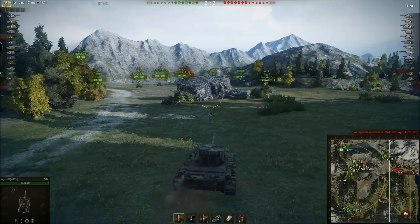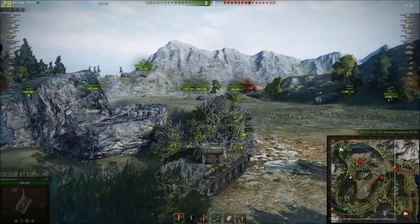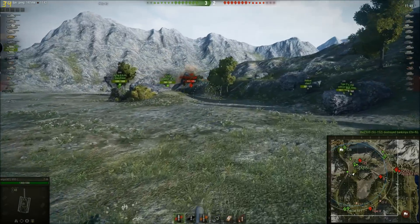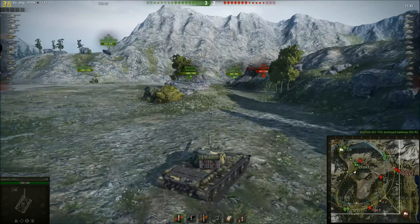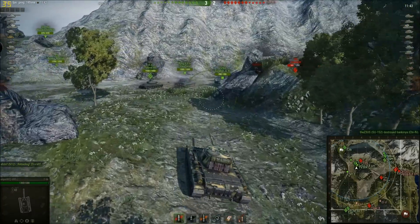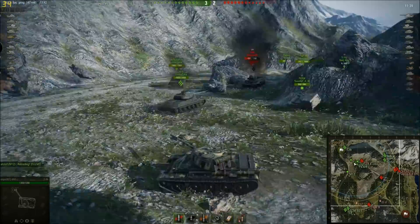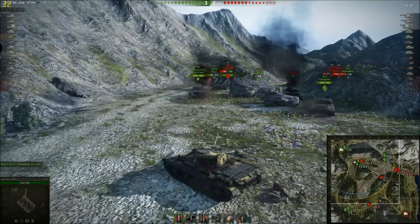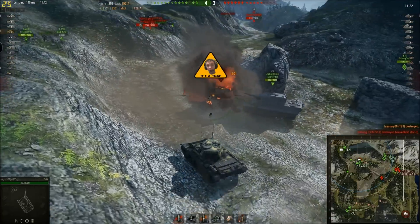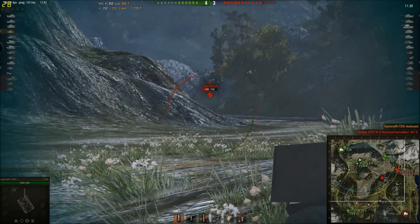Just making sure I'm not going to get shot. Alright, the Chi-Ri and the T-29 are pushing — the SU-152 wipes out the Chi-Ri, which it would do. My decision to come back here seems a little unnecessary, but what the hell, let's see if we can get some damage. There we go — one shot, one kill on the T-29. But there's an IS there.